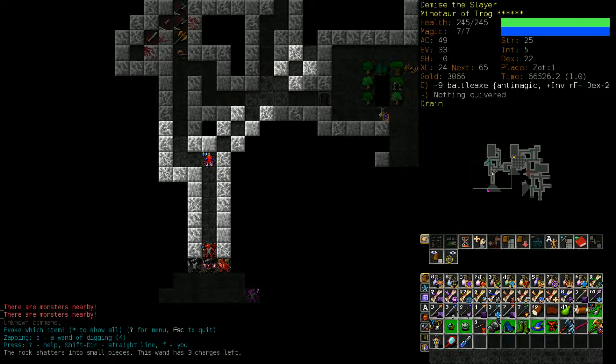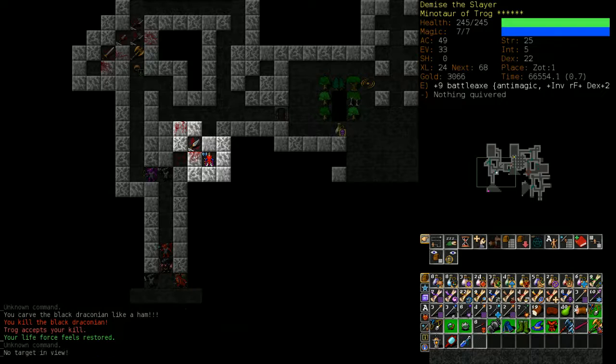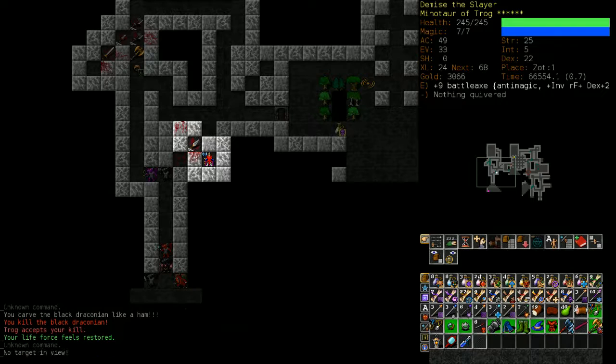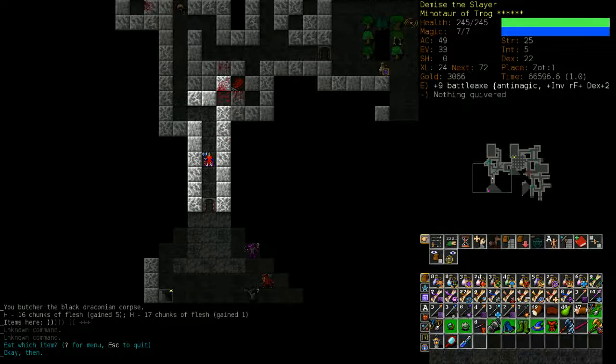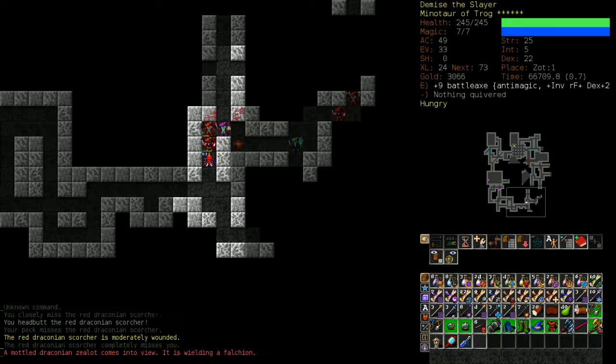I'm going to use dig and then disintegration to create a kill hole. Now in Zot 5, kill holes are incredibly dangerous — they should not be used without knowing how much your character can take. In a lot of situations you'll be fighting strong enemy after strong enemy, and a kill hole makes it hard to run away. You have a chance to teleport but in Zot 5 you don't want to teleport.